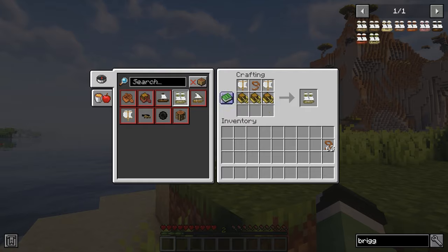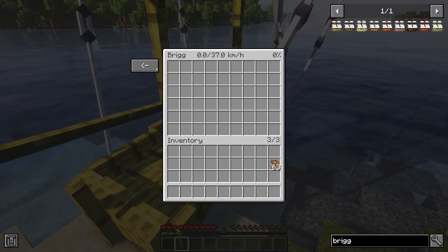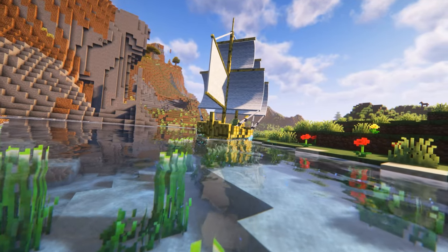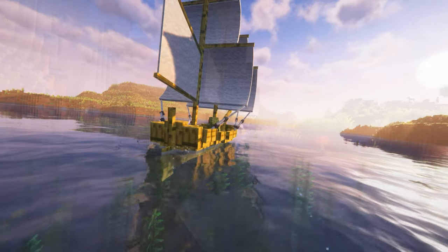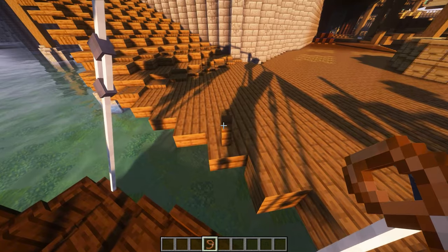To get higher capacity, I would recommend crafting the brig. It can hold up to 16 passengers and has 162 inventory slots, and it is also just as fast as the cog. Now we'll talk about other things you can do with this mod — first thing, you can leash your ship.